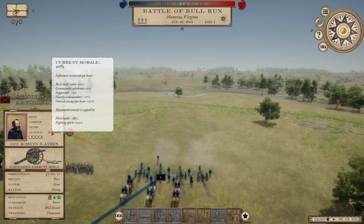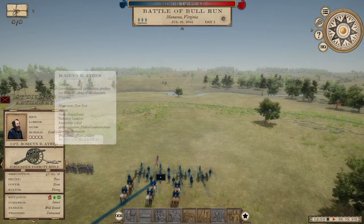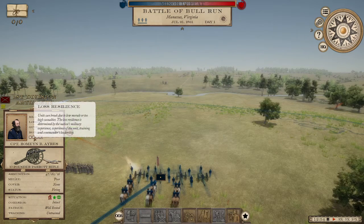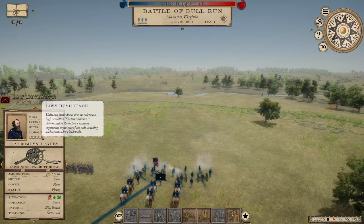Their current morale is 68%, and we can look at why — he's got a morale debuff because it's their first battle, which goes down quite a bit because they've never been in battle before. A couple of really important features: morale you have to pay close attention to, because if this morale gets below about 20%, the unit will break and leave the field. One of the better ways to see how close they are to breaking is to look at 'loss resilience' — these hearts are white right now, but if they get red that means they're taking casualties, and the more casualties they take the more likely they are to break and withdraw.